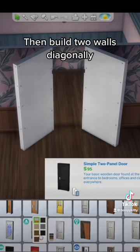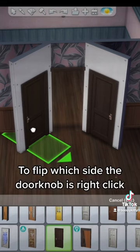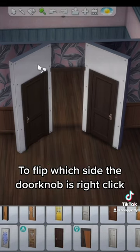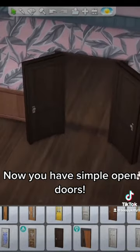Then build two walls diagonally. I used this base game door called Simple 2 Panel Door. To flip which side the door knob is, right click. Then delete the walls behind them. Now you have simple open doors.